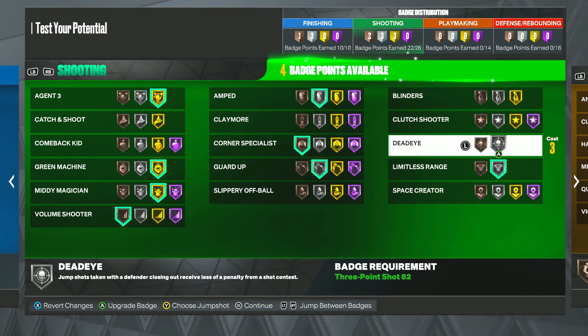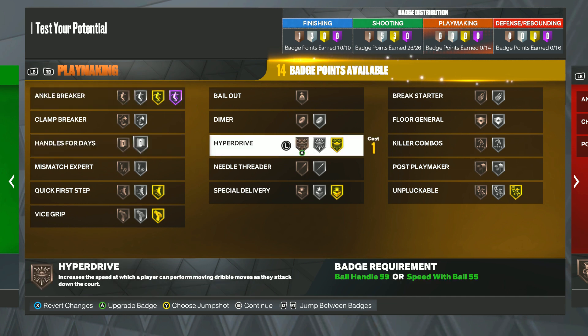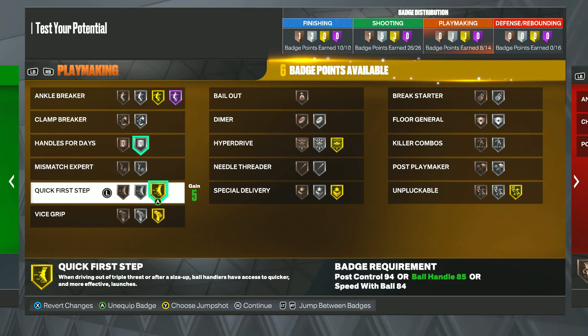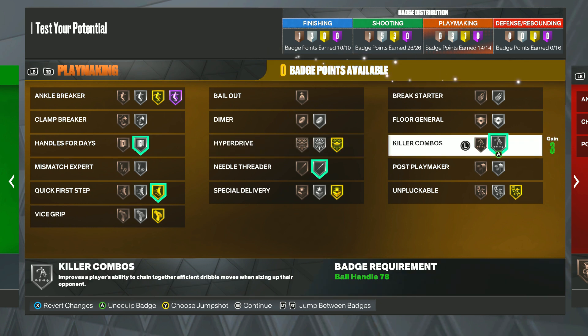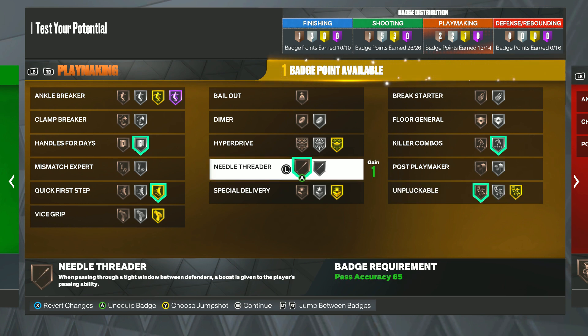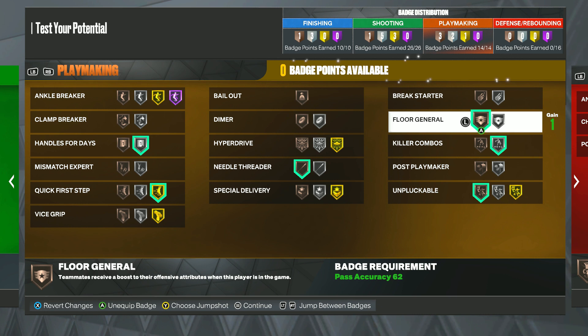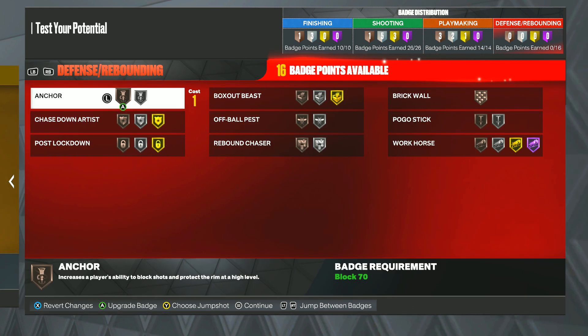Looking at the current gen badge system, I kind of like it way better than next gen — on next gen you have tiers and all that, but current gen you just get whatever badge you want. For playmaking, I don't know how good ankle breaker is this year, but if it's like last year I'd put it pretty high. We need handles for days on silver, quick first step on gold, needle threader, and killer combos. We could swap one out for unpluckable and still use the last slot for floor general on bronze.